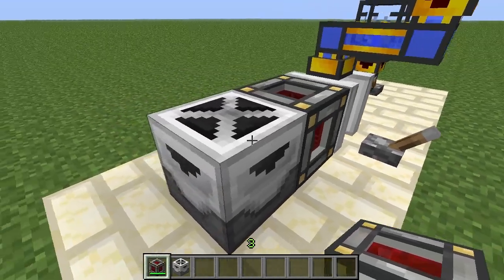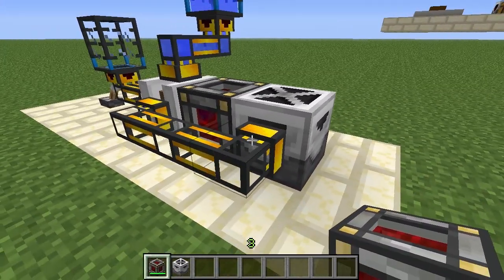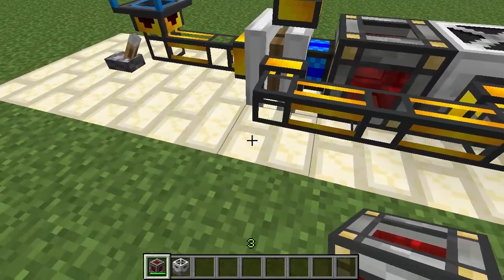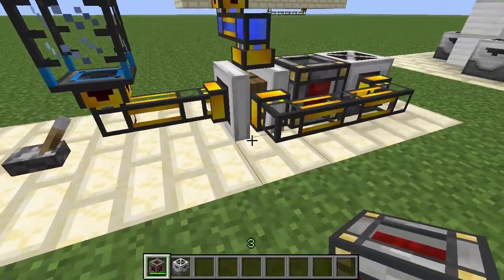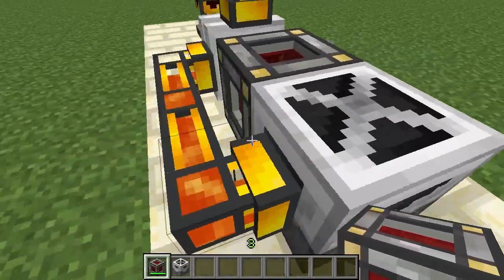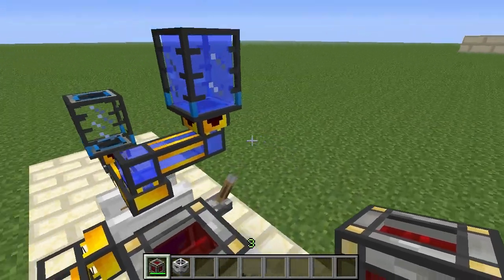The first thing I want to demonstrate is that the lava fabricator will insert lava directly into adjacent pipes. Here I have some liquid ducts and as you can see it's inserting lava into them without me having to supply a redstone signal — unlike what's needed to extract liquid from an inventory. It also has an internal buffer where it can store the lava, though usually you'll have pipes connected so the internal buffer won't typically be used.